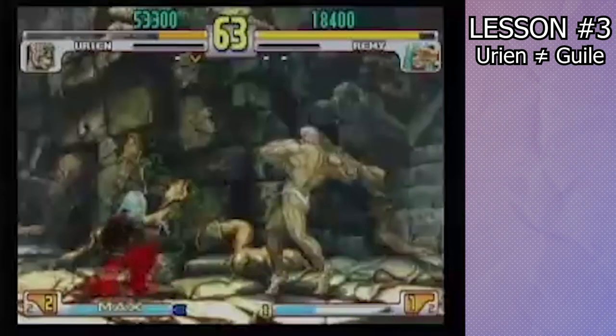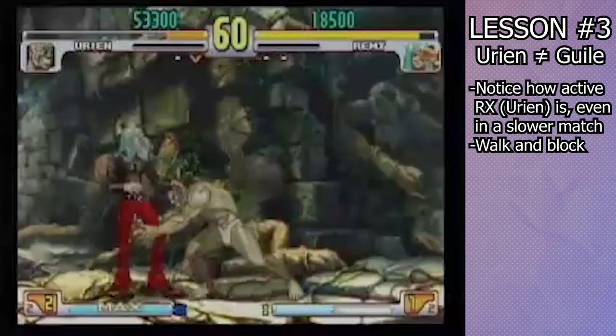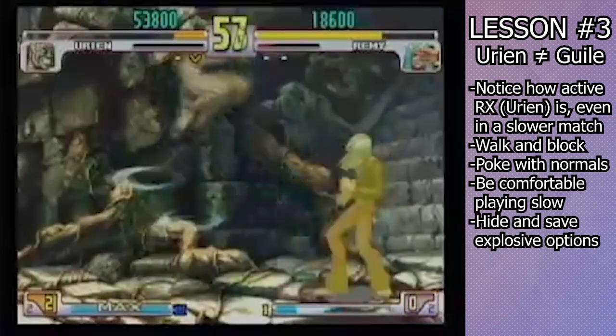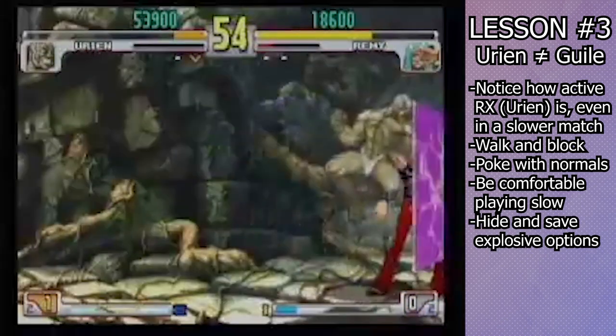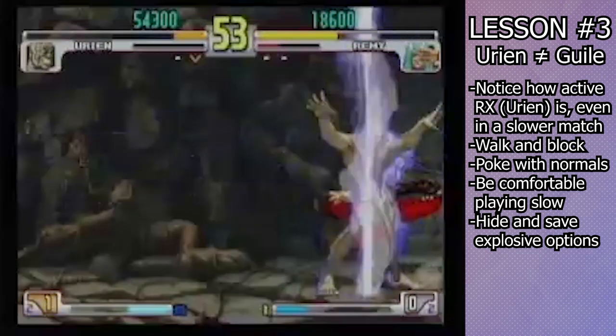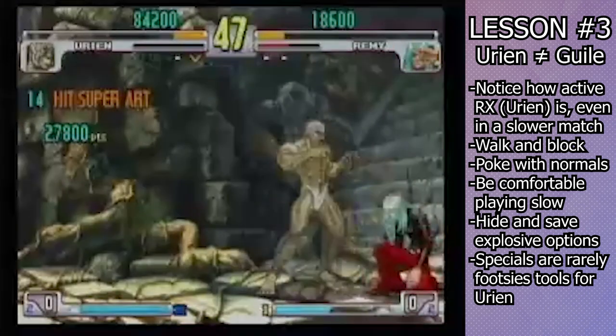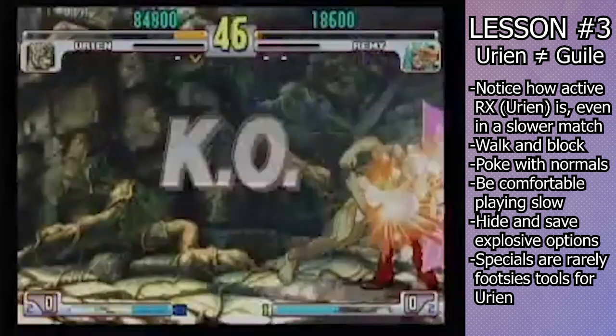So what do you want to be doing with Urien? A lot of walking and a lot of poking. Use slow-paced movement and whiffing in neutral to hide his more explosive options like dash and tackle. Urien's charge moves mostly exist to deal with very specific situations and to deal damage in combos, so focus on getting comfortable moving around the screen, poking, and anti-airing with normals. We'll be talking about Urien's moves next, covering his specials first since their applications are a little more straightforward, and then his normals, breaking them down into the relevant subcategories for understanding his approach to the neutral game.